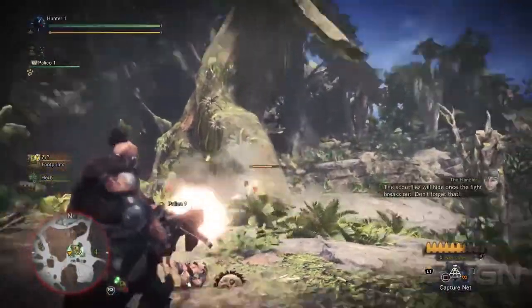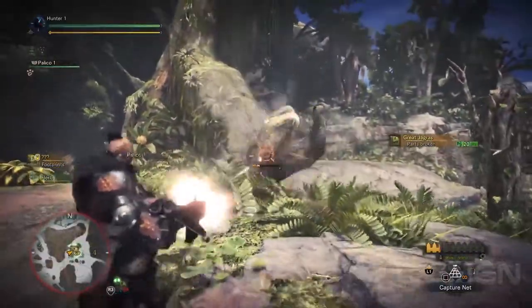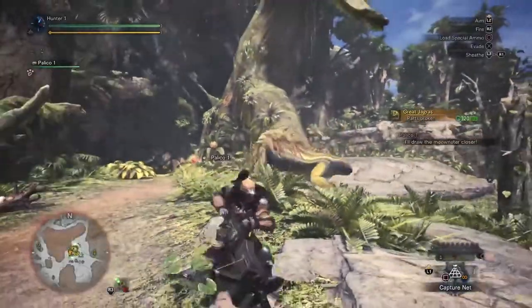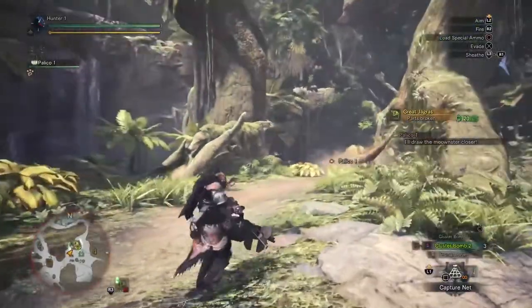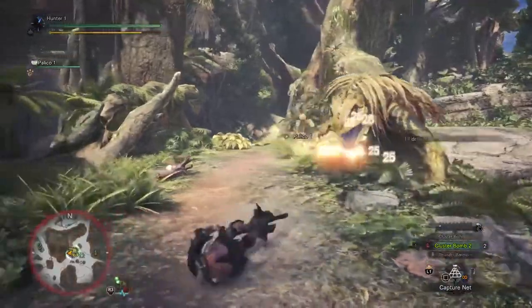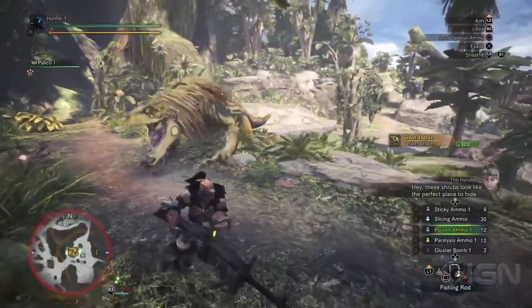The scout flies don't hide once you fight for a sight — don't forget it. These shrubs look like the perfect place to hide.